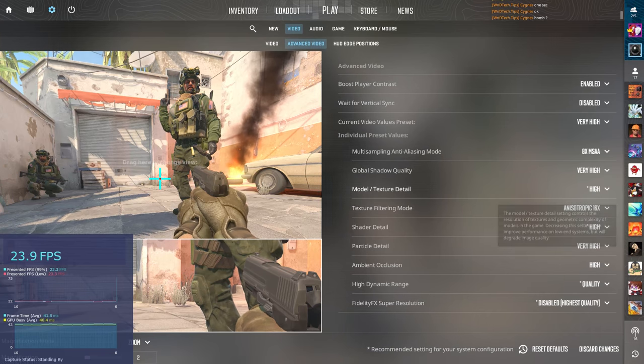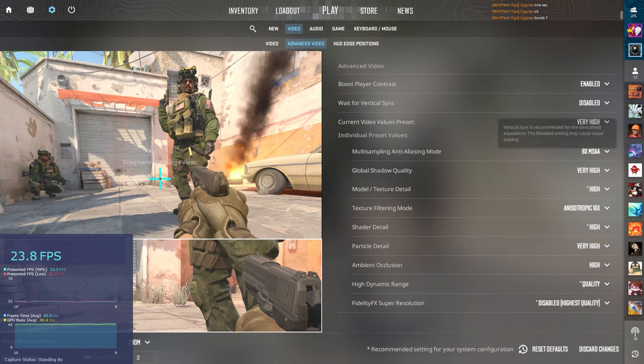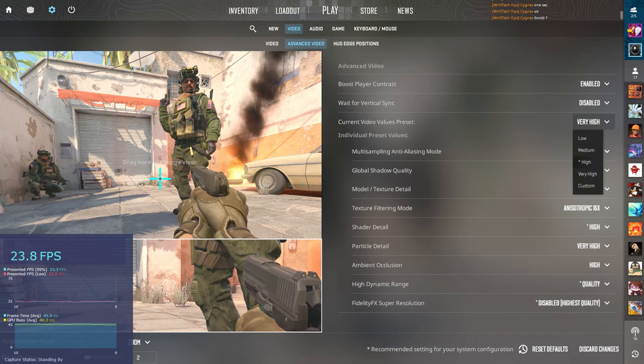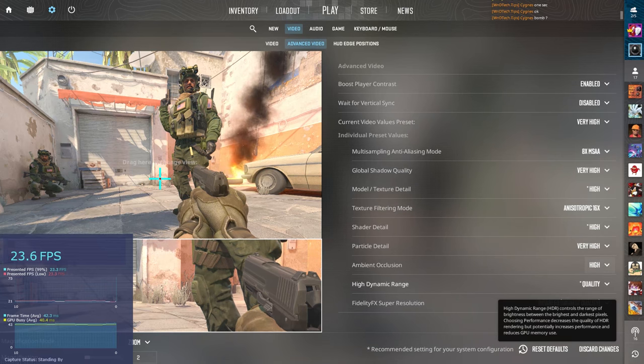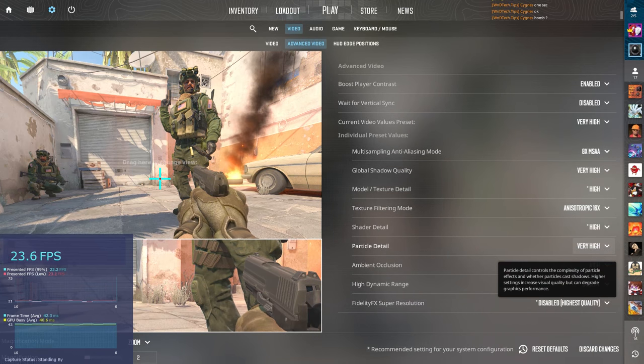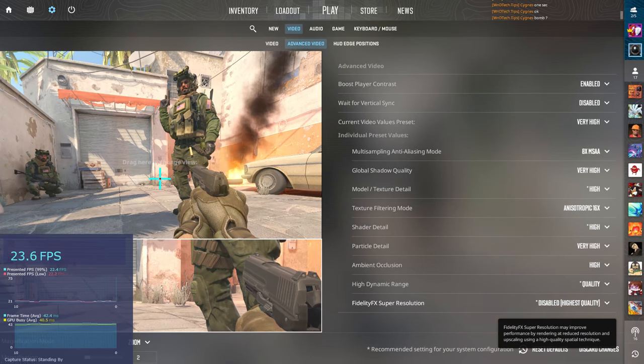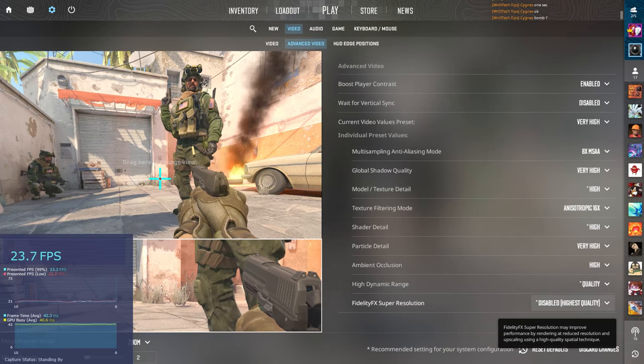We're going to start off by showing the worst case scenario without any upscaling. It does support FSR which is great to see. But let's just see how very high copes with just 4 gig of RAM on the R9 290. We've selected the current video preset which is very high, and that changes all these settings to high or very high mostly. FidelityFX Super Resolution is currently off or disabled.